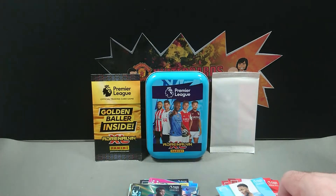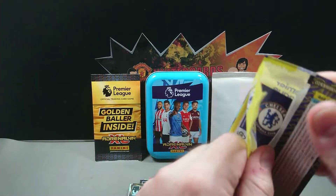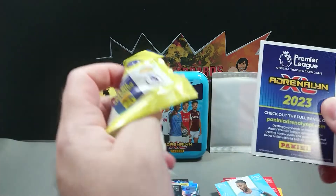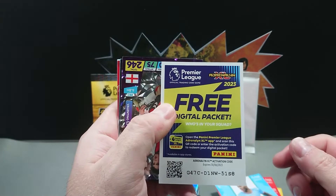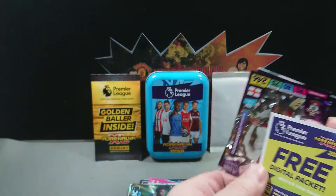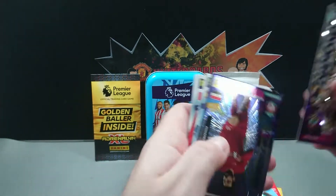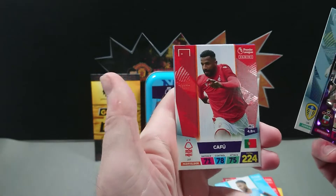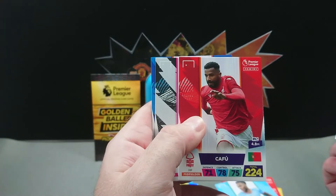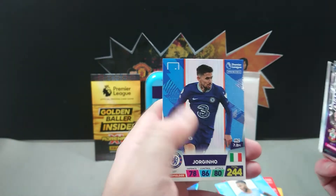On the last pack of this tin out of the mega pack — we haven't got many diamond cards, so that's nice. There's the code, and we've got Livermento, Mo Salah Top Finisher, Rodrigo, Kafu — definitely not the Kafu I remember — Kieran Trippier, and Georginio.